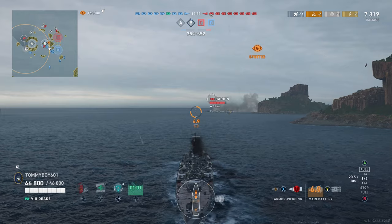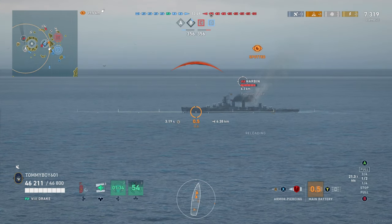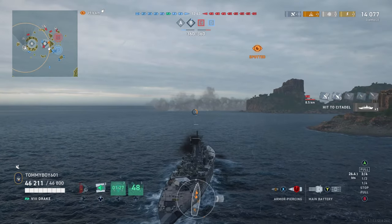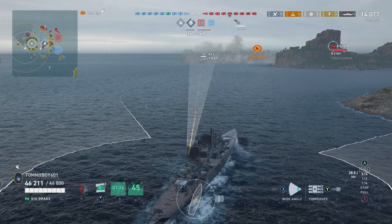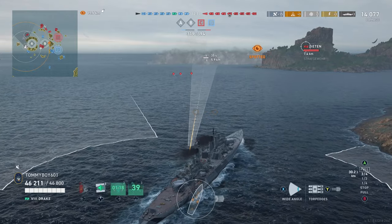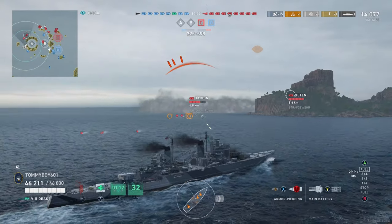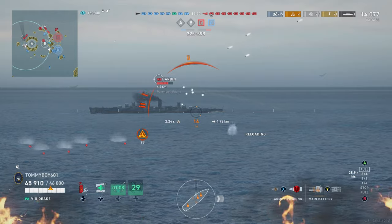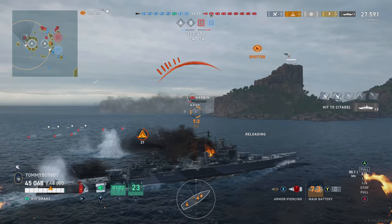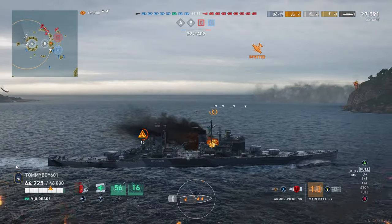We've gone off to the left-hand side. Harbin has poked his nose around the corner, so we're going to flip over to the AP — because the AP slaps as well — and continue pushing, trying to beat this Z in off the line. We know Harbin will be able to maintain spot through smoke because of the smoke fire penalty, but if we can bait him into pushing in, we have our sonar active because we know he's going to launch torpedoes at us. We know his smoke fire penalty is not that great, so we just dump truck him right there for the majority of his health, and take cover within this island complex as the Z in begins to come around the corner.